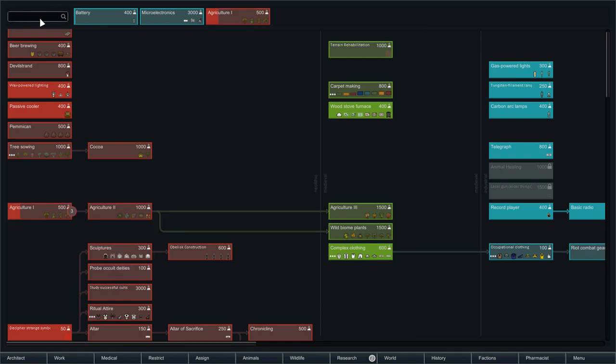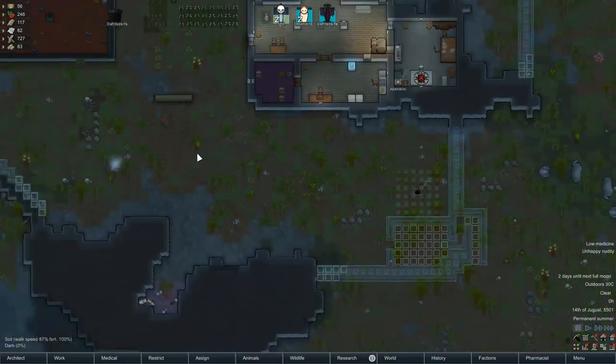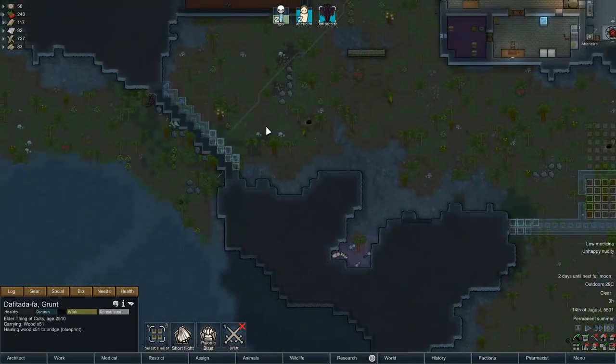What was I getting? Devil Strand. Okay, so that's the line-up. Maybe we should get Micro Electronics first — no, batteries are definitely more important. Ignore me. So you are good at basically everything, aren't you? So he's going to finish off these walls now, which is going to be very, very useful. Have we got any marble blocks left? We do have some, so we should be able to finish this up before morning.